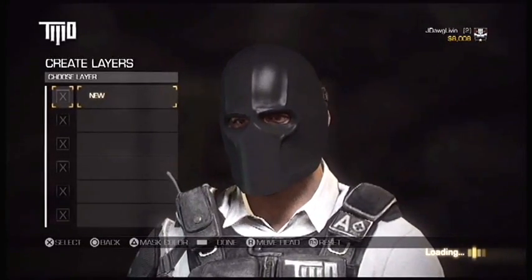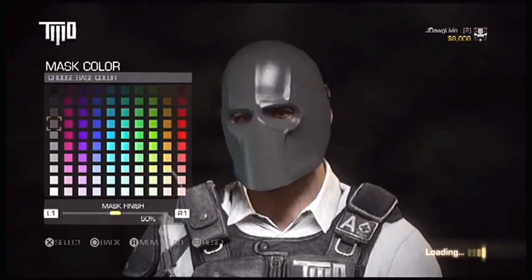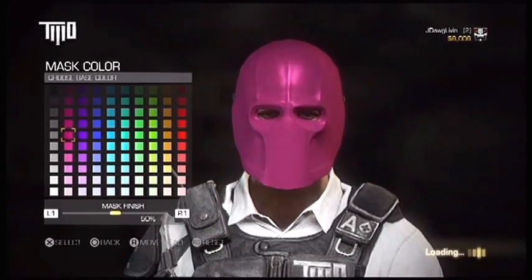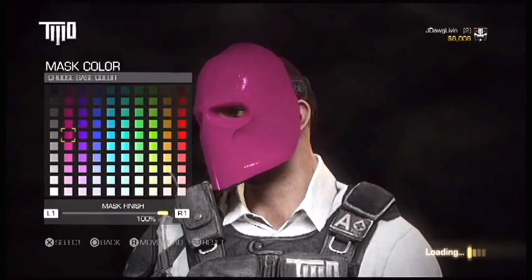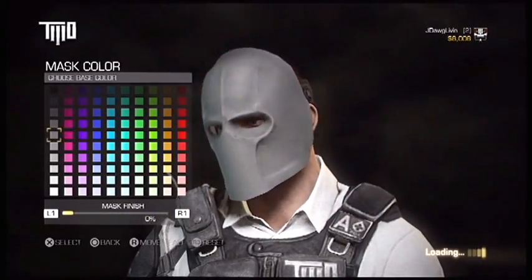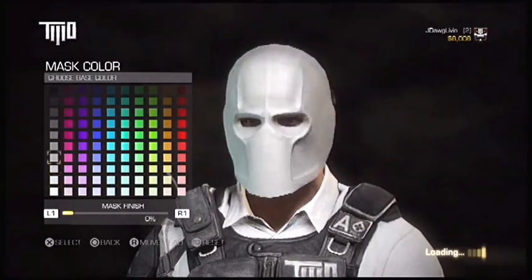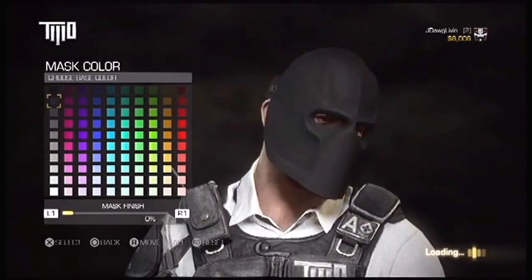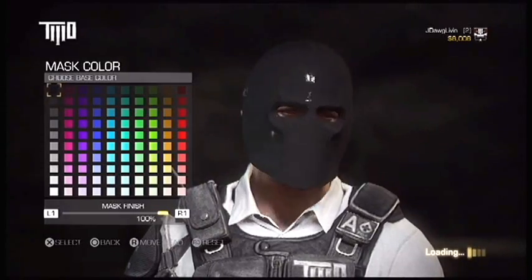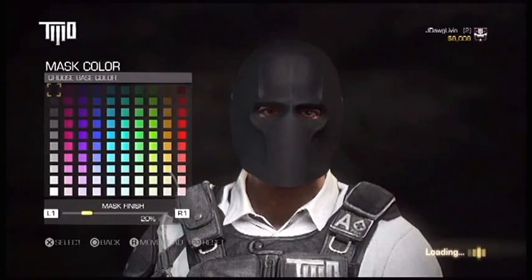If you want to change the color of the mask, it always starts out as black - click triangle and it will take you to the color picker. So if you want to make your mask pink, you can. Click R1 to make it more glossy and shiny, L1 to make it more flat colored. I'm fine with white or black - I like the grayscale kind of thing. But yeah, you can make it glossy so it shines real nice, or just keep the base color.